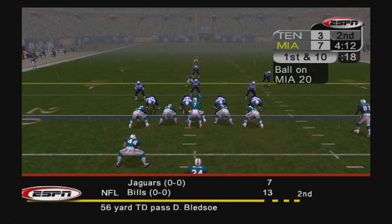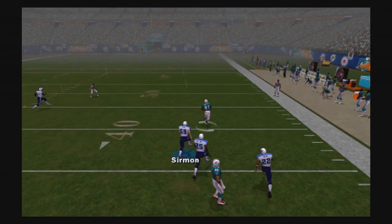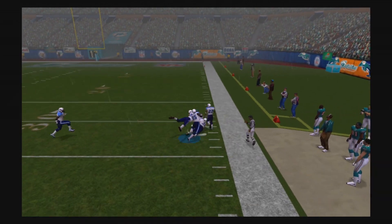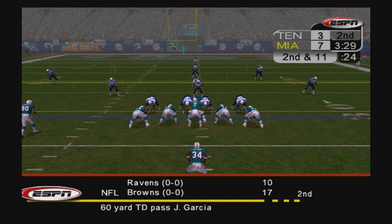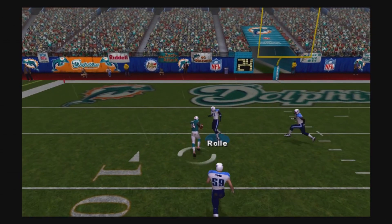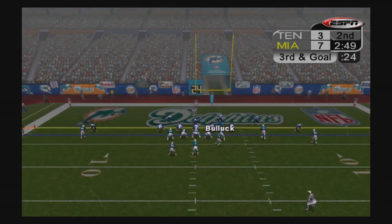Dolphins get the ball back, first and ten. Feely rolls right and finds Randy McMichael the tight end all the way down to about the 30-yard line, a big gain. New set of downs, second and eleven — Feely throws left side complete to Chris Chambers, getting the Dolphins inside the five. Now they're facing third and goal — we need to stop them right here.